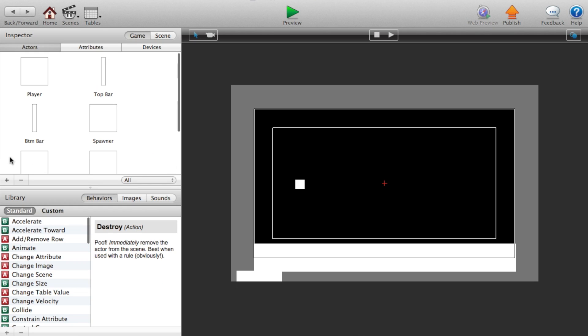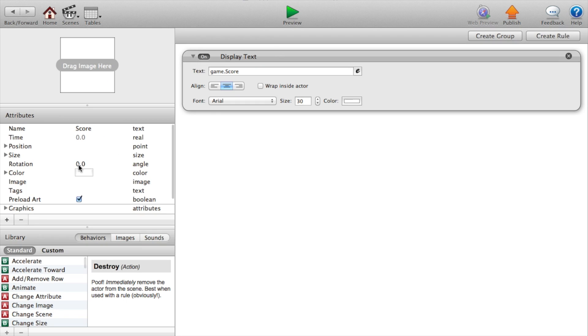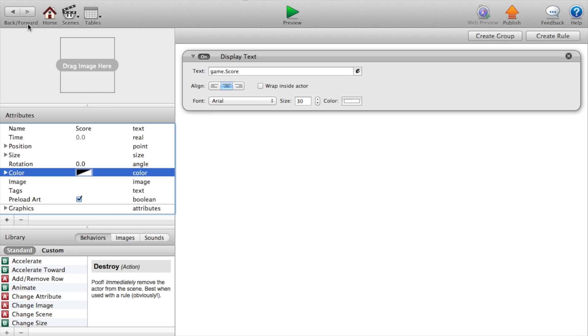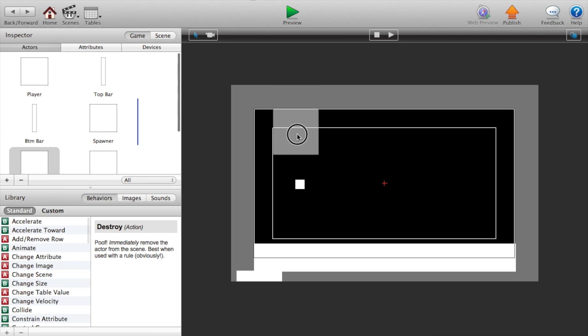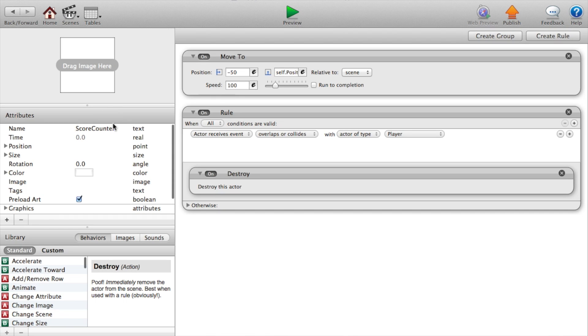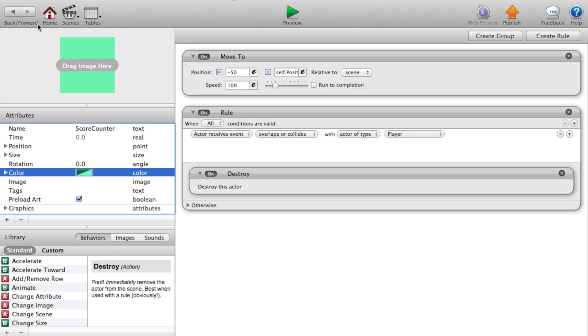Now I think I forgot to do this. Click on our score, set the color opacity to zero. Go back, click and drag the score to the top left corner. Now double click on our score counter — we're going to change the color to green and set the opacity to a little bit smaller so you can see what you're doing.